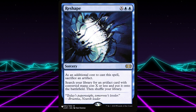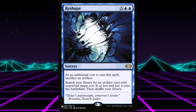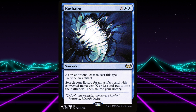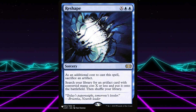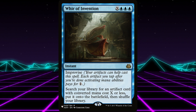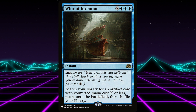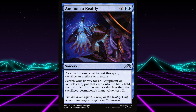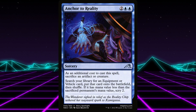If we instead wanted to search out a specific artifact in our deck — either a combo piece or just something that works really well with Tezzeret — we have a couple really good options. Reshape costs X blue blue; as an additional cost to cast, sacrifice an artifact. Search your library for an artifact card with converted mana cost X or less and put it onto the battlefield. War of Invention costs X blue blue blue and has Improvise — search your library for an artifact card with converted mana cost X or less and put it on the battlefield. Anchor to Reality costs 4; as an additional cost, sacrifice an artifact or creature. Search your library for an equipment or vehicle card, put it onto the battlefield, then shuffle. If it has a mana value less than the sacrificed permanent's mana value, scry 2.